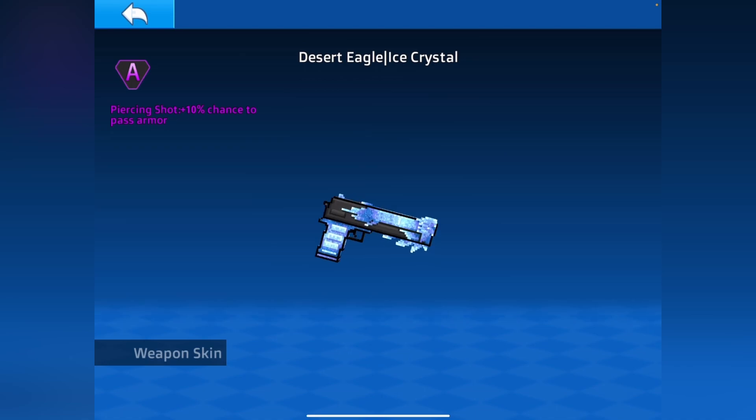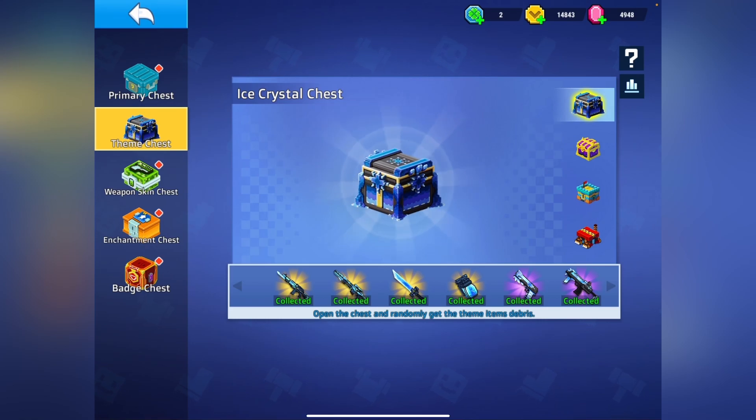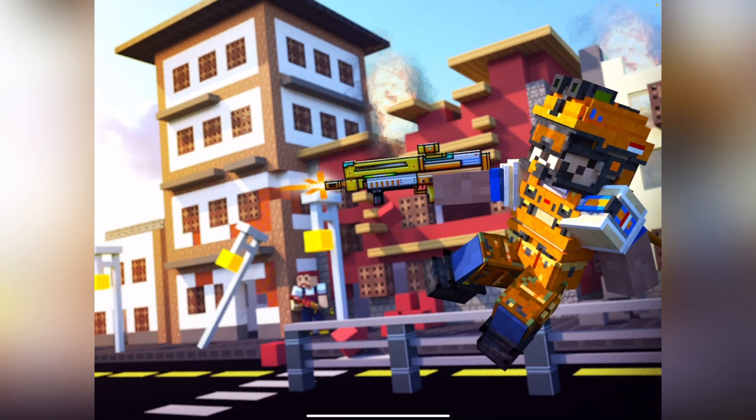And the desert eagle ice crystal, which has a piercing shot effect. I think this is the only desert eagle set that actually has an effect, so if you want a skin for your pistol this is the one to get. Starting off, I'll go through the ice crystal rifle — I've gone through using all these weapons already, and I have a little mini montage of them all at the end. But this rifle is quite strong.